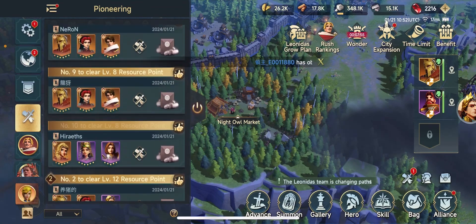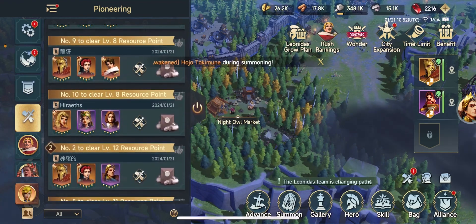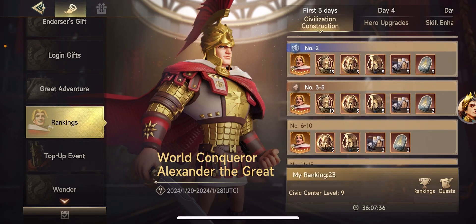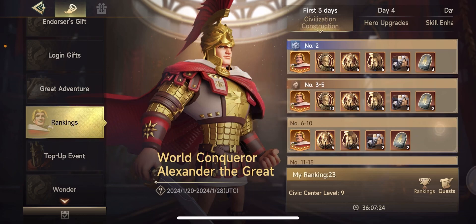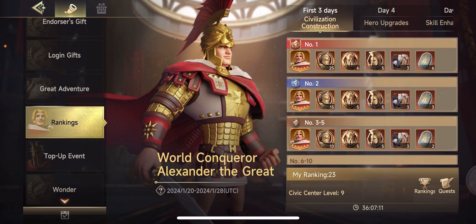This also goes back to the whole — if you're not attacking the level 12s or 11s, anything lower than 12, it's pretty difficult to reach Civic Center level 14. The biggest reason that Civic Center 14 is so important is because not many people know how to do this method yet. For the most part, you'll be able to get Alex almost guaranteed as long as you hit Civic Center 14. As this game gets more and more sought after, more and more people start playing and start figuring out this strategy.